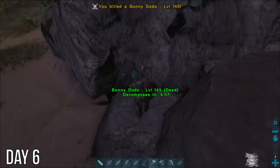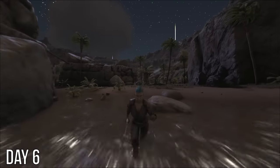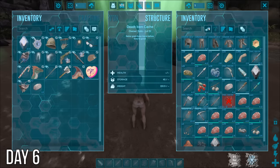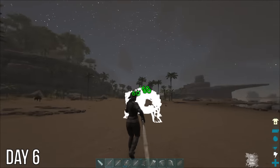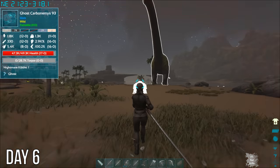By the time I'd dealt with them though, that stone trike had disappeared. Instead, I killed this bunny dodo out of anger, but this vulture wasn't having it — pretty sure I can outrun it though, unless I run out of stamina. Got back my stuff, then tried to kill this ghost turtle until it almost killed me with one bite, and I realized it had almost 50,000 health.